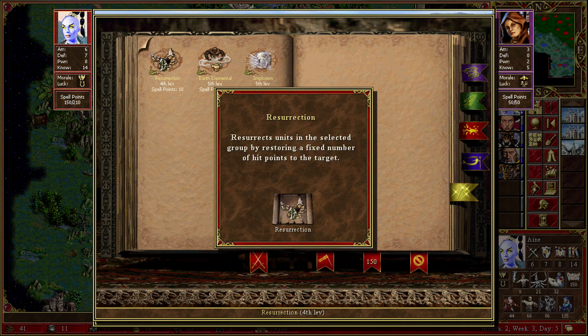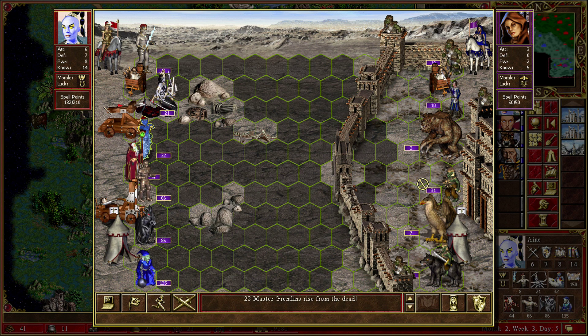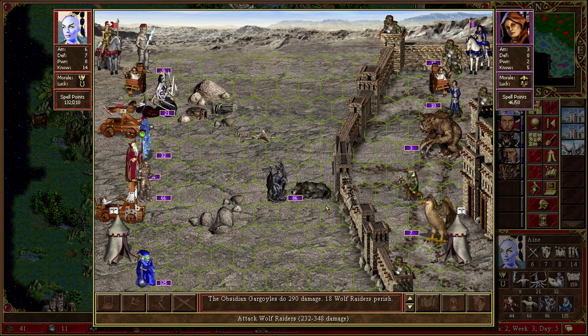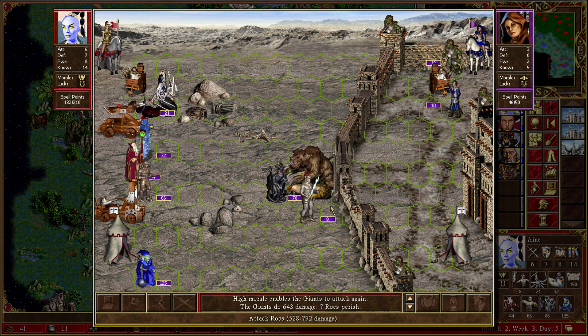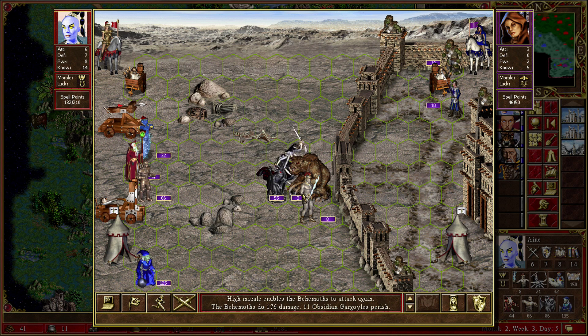How does the resurrection work? By restoring a fixed number of hit points to the target. So I could resurrect you — 28 of them risen from the dead, that's pretty good. Can you attack the gates? I don't think so. So you can fly — let's let them come. Send these guys up, and that's a kill. Two of them died, a few more died. That's lovely — that is the best. Go all the way around and kill them all. That's gonna be a kill. Our army will decimate them.